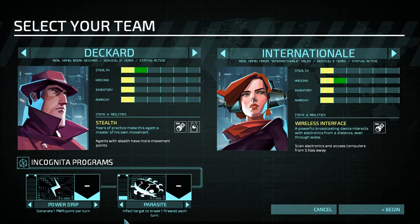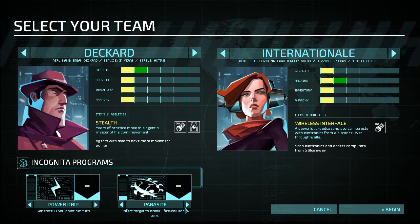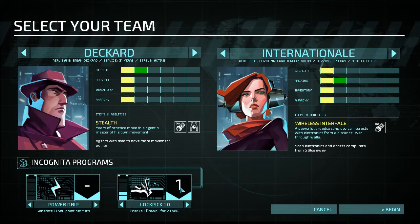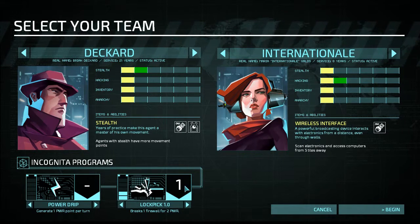What did we unlock? Infect target to break one firewall each turn. How much does it cost? Why does it say one? Oh, it's level one, I guess.